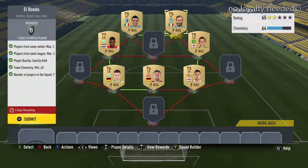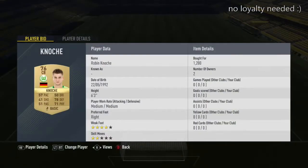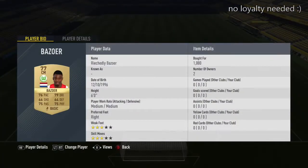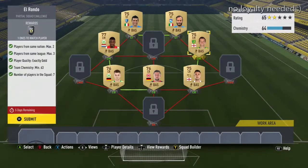Hello guys, welcome to another video. Today we have the El Rondo SBC. The players are quite cheap — it cost me around 7k total, with players at 1k, 1.2k, 1.3k, and 1.4k. It's really easy to do: you need three very strong links, two leagues, three nations, 63 chemistry, and seven players in the squad. So it's not very hard.